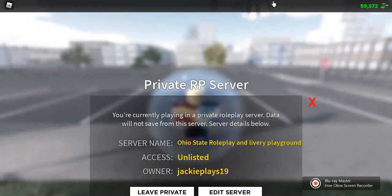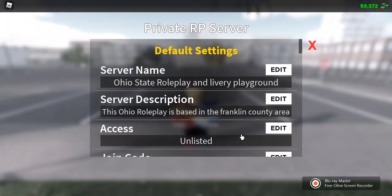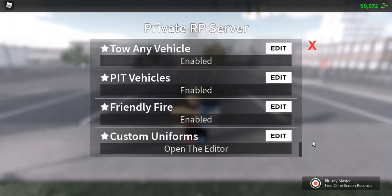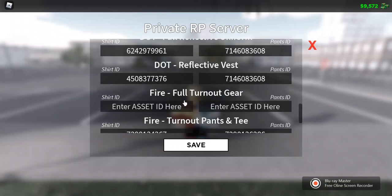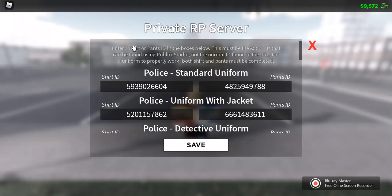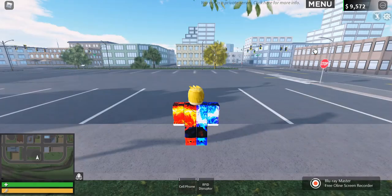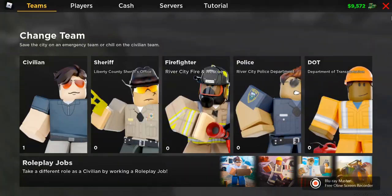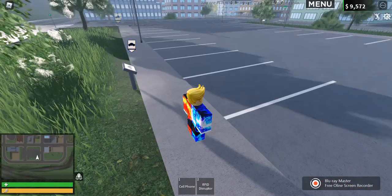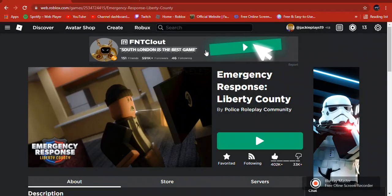So here we are. You're gonna want to go to your server settings if you are the owner. Go to custom uniforms and it will bring you to this page. It says to paste a shirt ID and pants ID in the box below — that asset ID part is where the confusion is, since what you found in the URL is used for the shirt and pants.